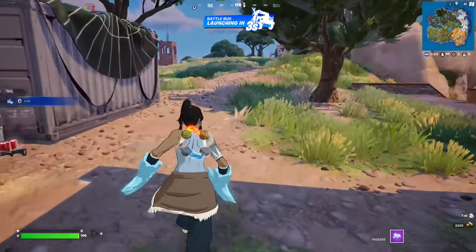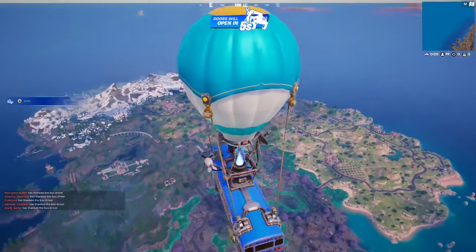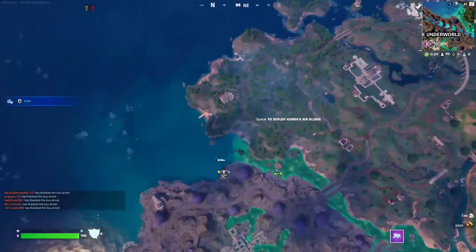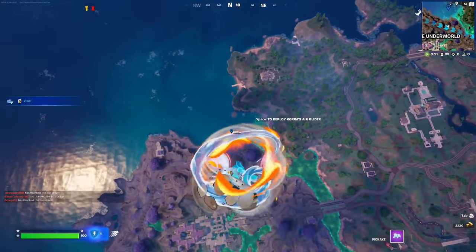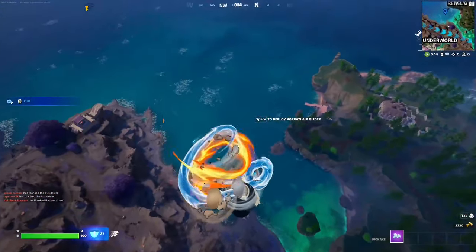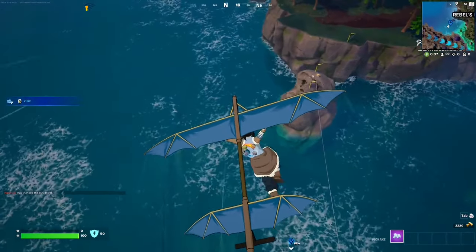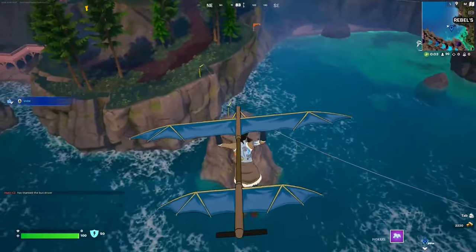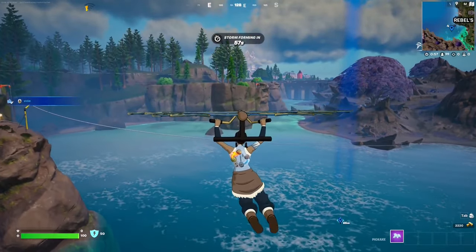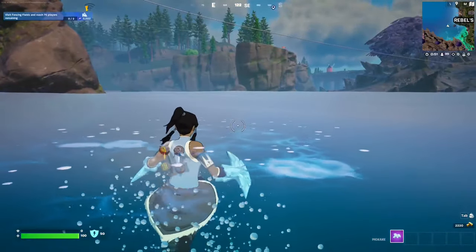For this water chakra quest you have to land from the bus in water. Make sure to literally jump into any body of water once you exit the bus. You're going to have to do this in two different games because this quest can only be completed once you do it twice. I would avoid the corrupted water around the Underworld — it might get buggy. Don't take any ziplines or touch any rocks; make sure the first thing you touch is the water itself.